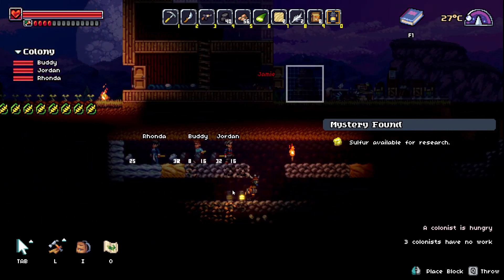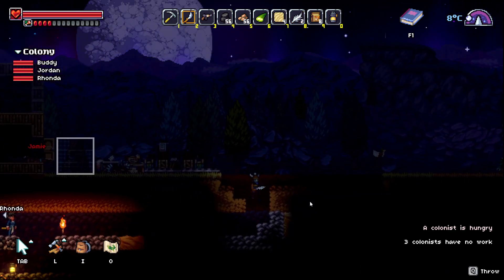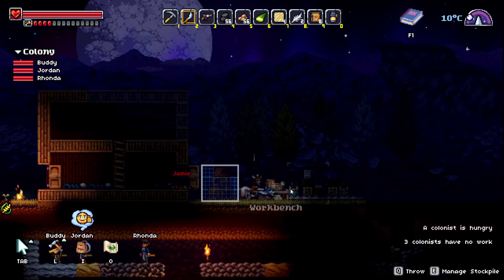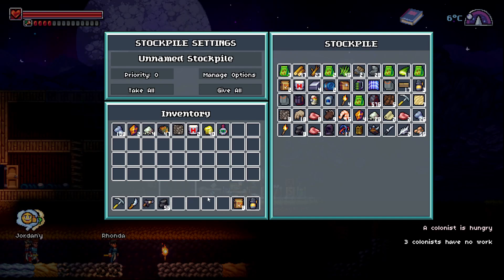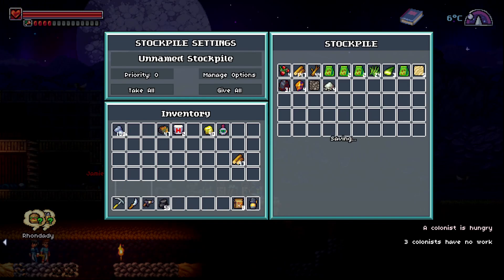Sulfur. Sand, coal. So good stuff, just not great stuff. Oh, I like this better than the dagger. Don't have any of that. So y'all aren't white — give me that wood. No, absolutely not. All right.